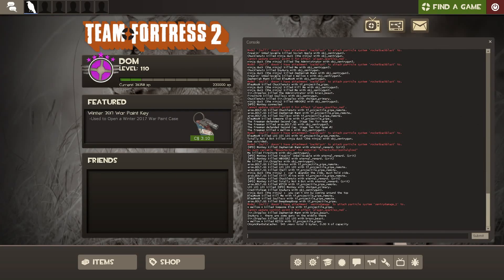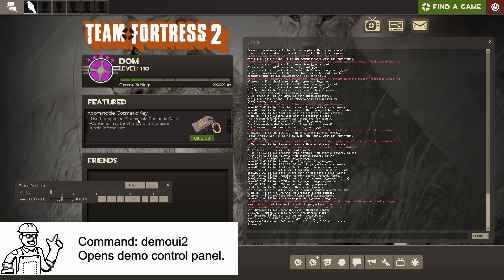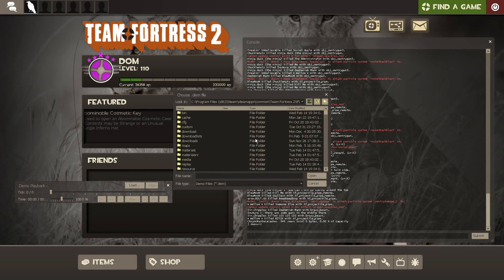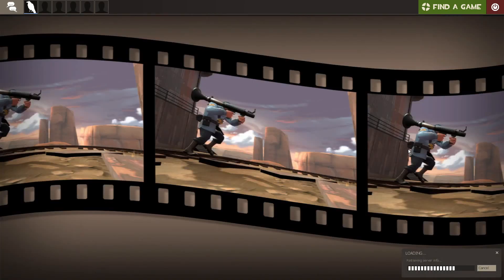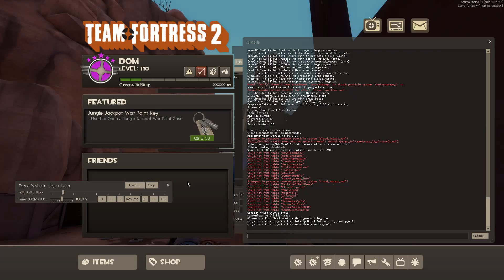Next step: now that we've recorded this footage — in quotation marks, 'recorded' — we made a demo file. Go to 'demoui2', which is the easiest and best option. Click Load. This might take a while if you have a lot of files. What was it called again? Test 1? Nothing appeared at first — Team Fortress 2 is weird sometimes.